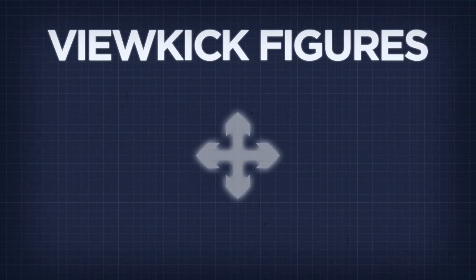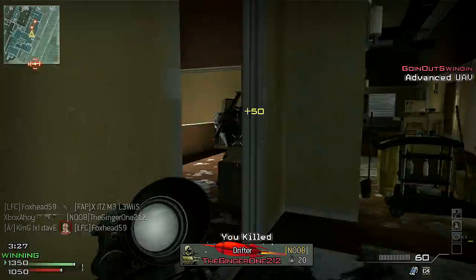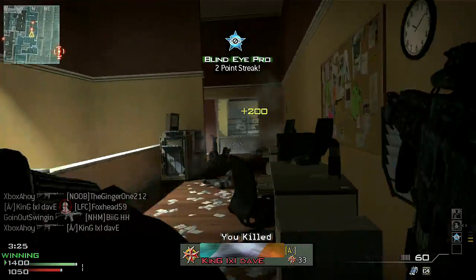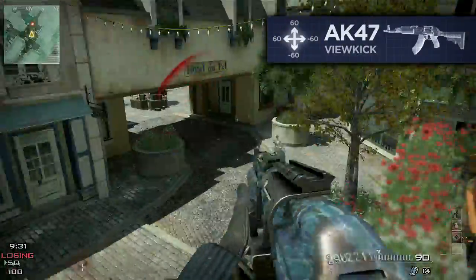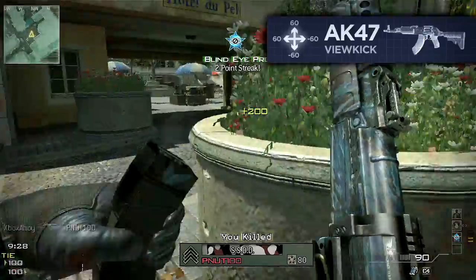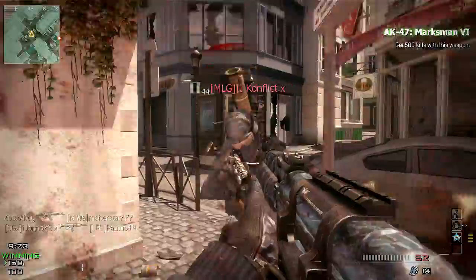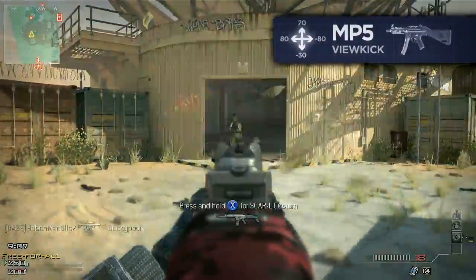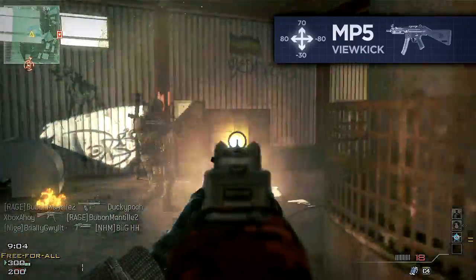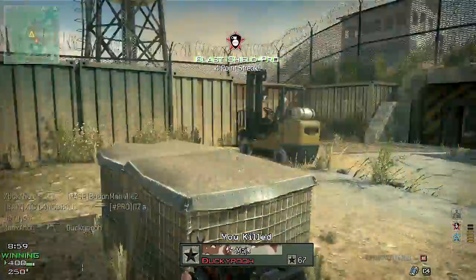The view kick statistic comprises four values: minimum pitch, maximum pitch, minimum yaw, and maximum yaw. Essentially, these four figures describe an area within which your view will jump to when firing your weapon. Pitch refers to the vertical element of recoil, and yaw to the horizontal. For every shot fired, a random point between each of the minimum and maximum pitch and yaw figures will be selected, and this vector will be applied to your current view on screen. For the most part the effect is subtle, but view kick is cumulative, so successive shots may draw you further and further off target.